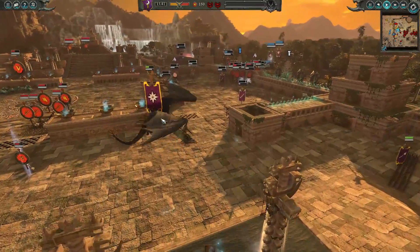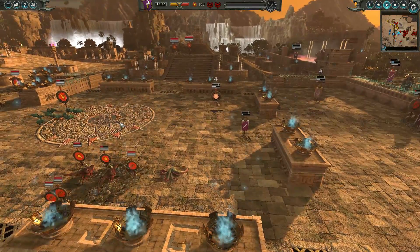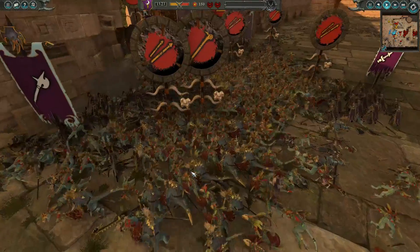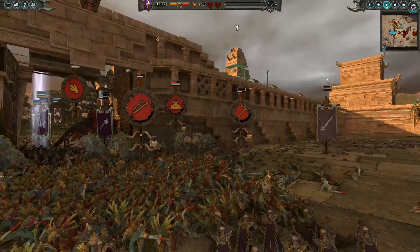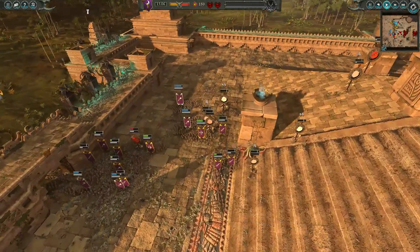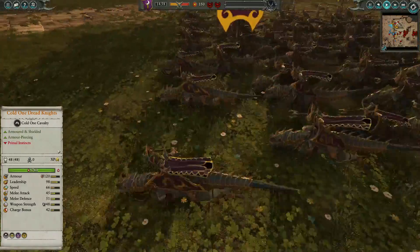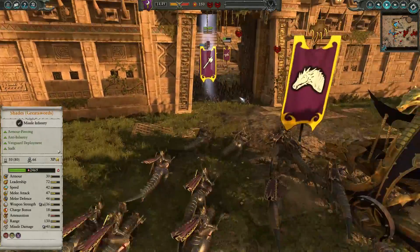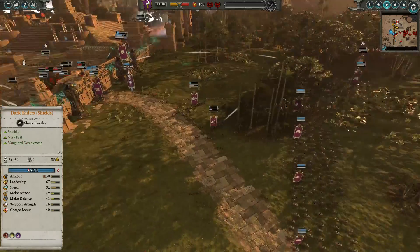Malekith is actually down to a third health — if there are some easy snipes going off we could see Malekith getting killed. The Lizardmen look like they're retreating back to the secondary layer to avoid a lot of enemy forces. The Dark Elves have been held on the left side and may need more Blackguard or reinforcements. They still have elite cavalry waiting — Cold One Dark Knights would be great here as they're armor-piercing against the heavily armoured Lizardmen.